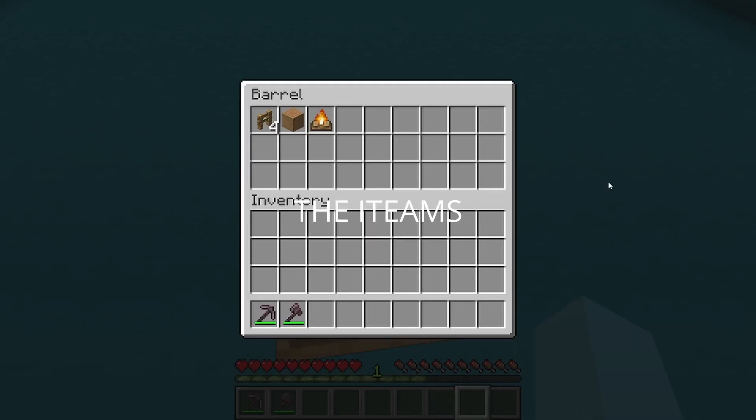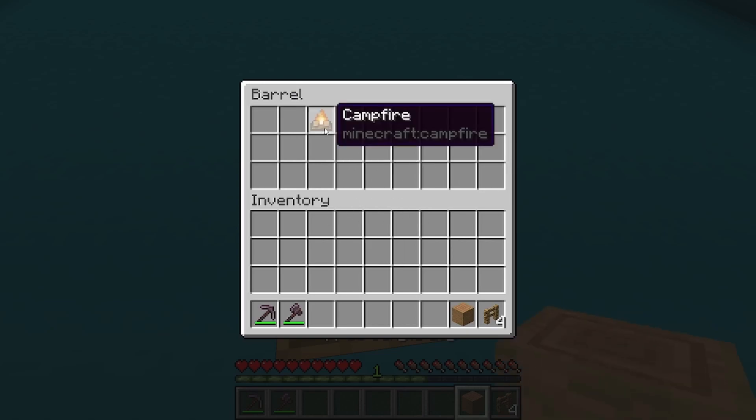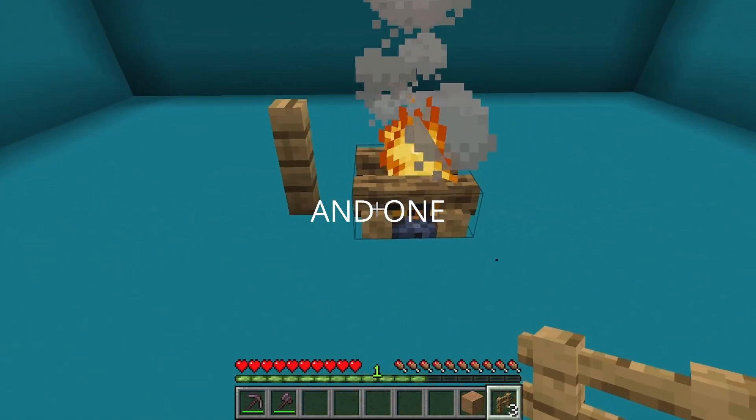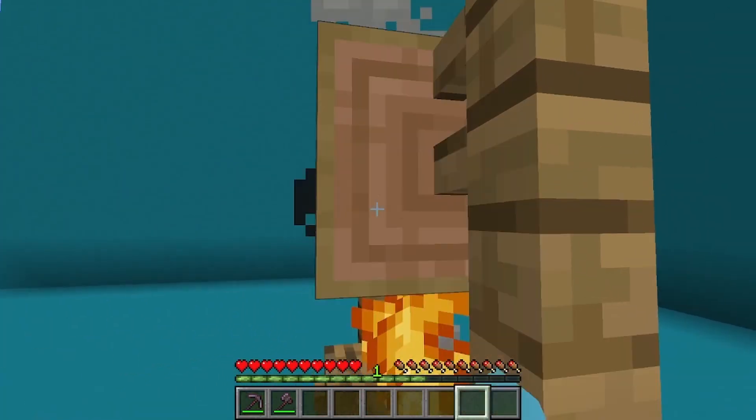Start off by grabbing 4 oak fences, 1 stripped jungle log, and 1 campfire. Move forward and place the campfire, then 1 oak fence to the left and 1 to the right, then 1 oak fence on both of them. Then simply place the stripped jungle log across.